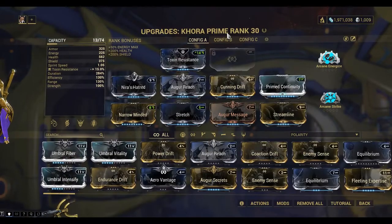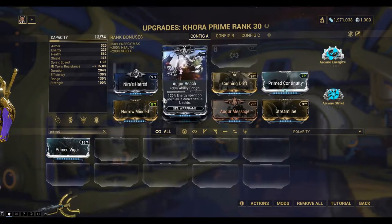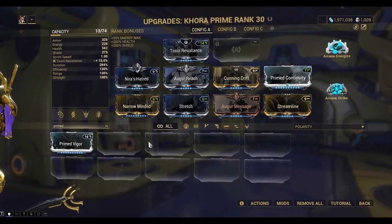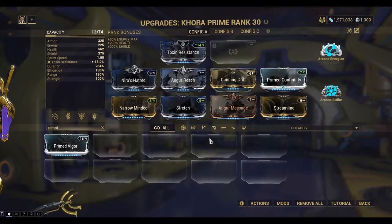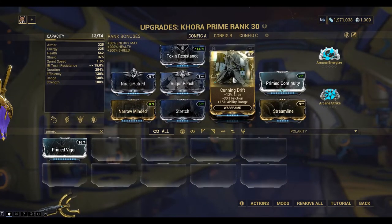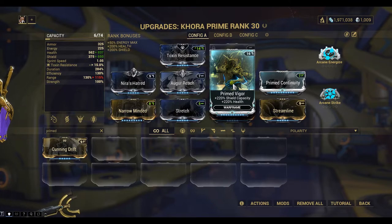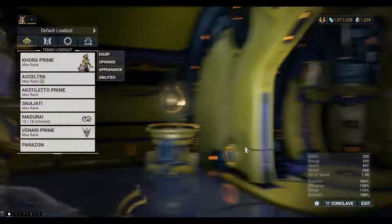I'm going to swap one of my mods out and put a primed mod on - Prime Vigor - it gives me extra shield and health. I might swap that for the Cunning Drift, which is only giving me 15% ability range on the Strangledome, so I might swap that out.